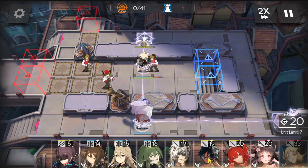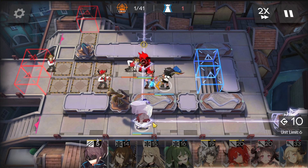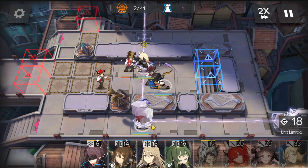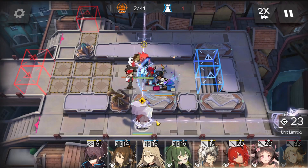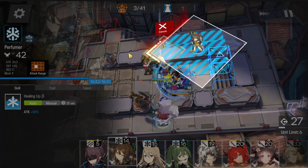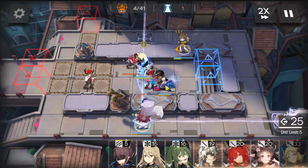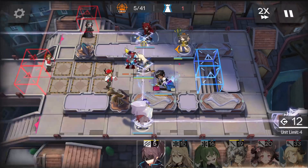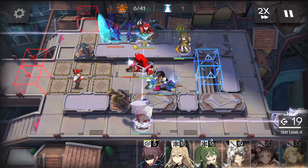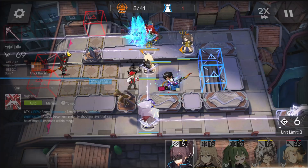Deploy Thorns when you have enough DP, facing left. Don't forget to activate Myrtle's skill — just pay attention to it. Activate her Skill 2. Deploy the medic here, then deploy Surgery here facing left and activate Surgery's skill. Deploy Eira here facing left.